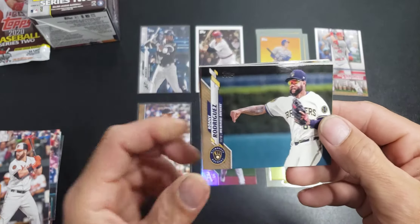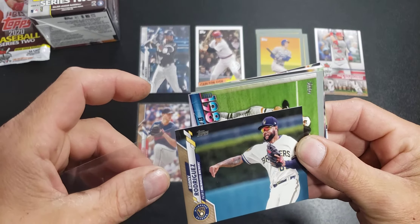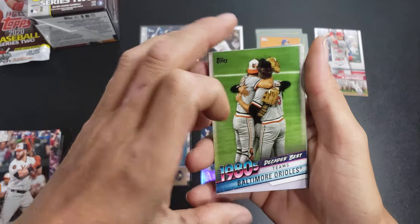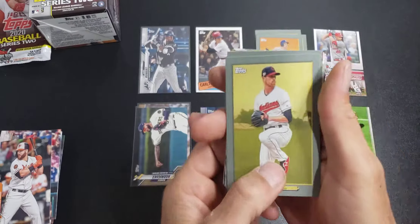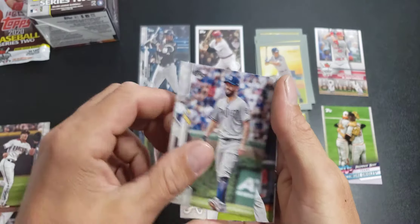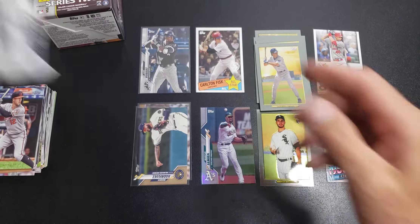I have not finished my master set yet. Rainbow foil of Marcus Semien, a gold of Ronnie Rodriguez — we'll go ahead and sleeve him. 1187 of 2020. We have a Decades Best of Baltimore Orioles, Turkey Red, Shane Bieber, Ryne Sandberg, and we'll finish off with a Hosmer and a Wilkerson. One more fat pack, then we'll get into that blaster box.